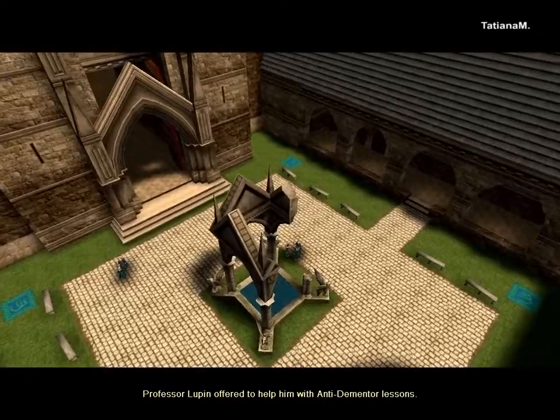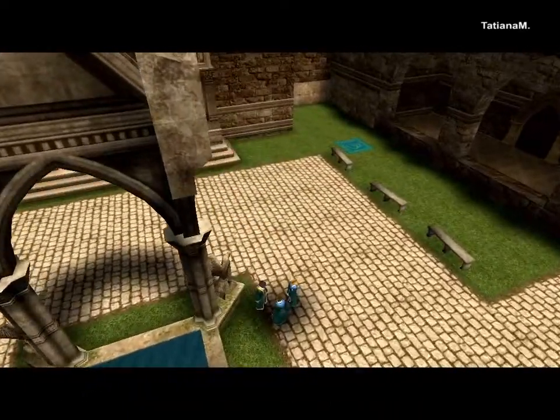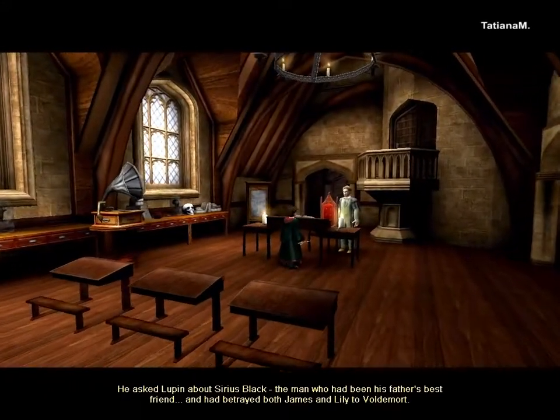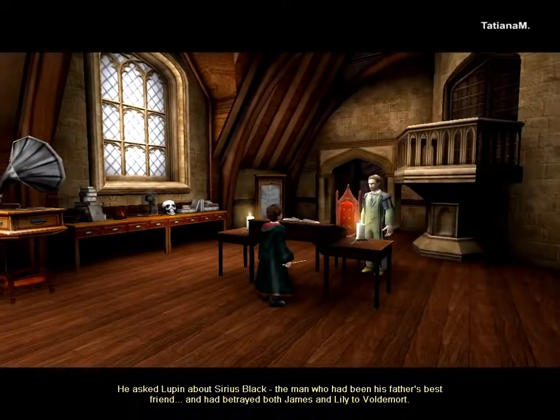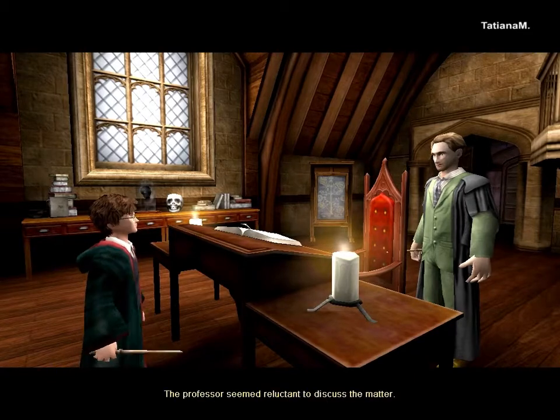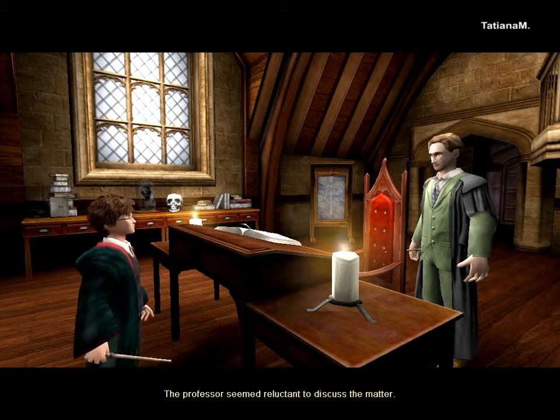Professor Lupin offered to help him with anti-Dementor lessons. Harry asked Lupin about Sirius Black, the man who had been his father's best friend, and had betrayed both James and Lily to Voldemort. The Professor seemed reluctant to discuss the matter.